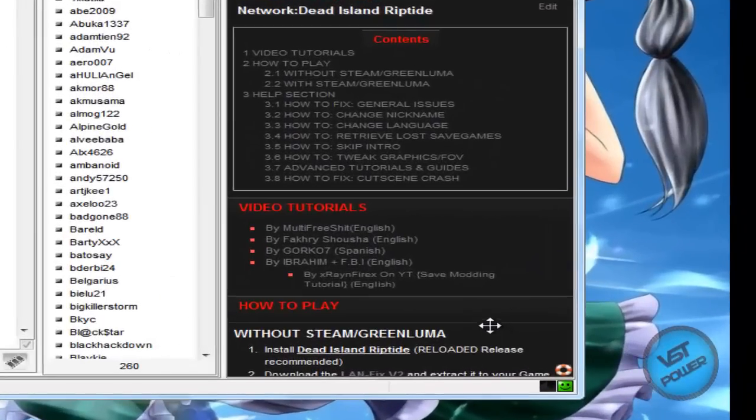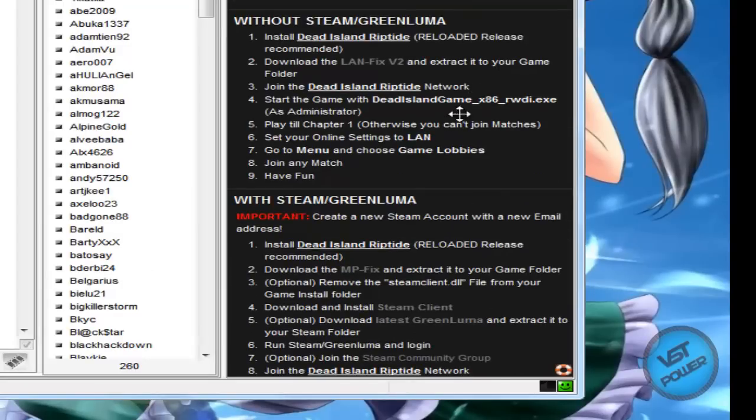There are two main solutions. One is to play the game without Steam or Green Luma. You can read through the wiki for that method — basically you download the LAN fix, whatever the latest fix is, and put it into your game folder. Then play the game through chapter one and play it that way.